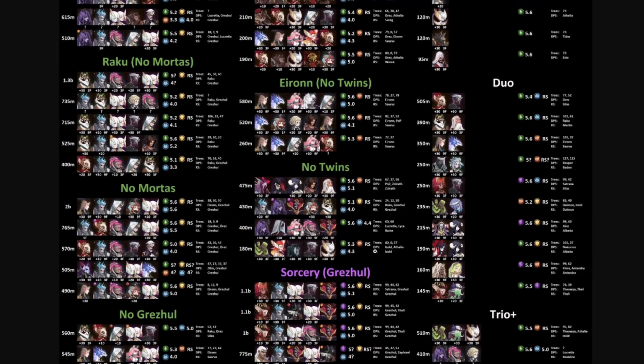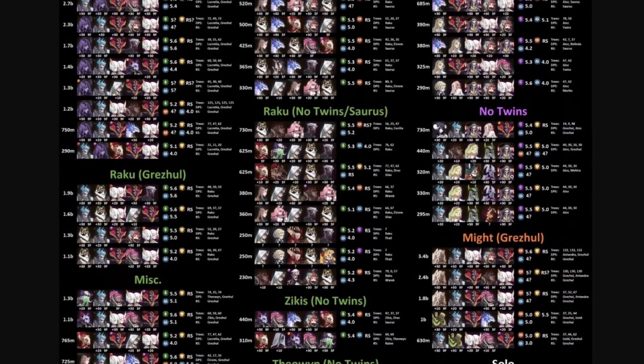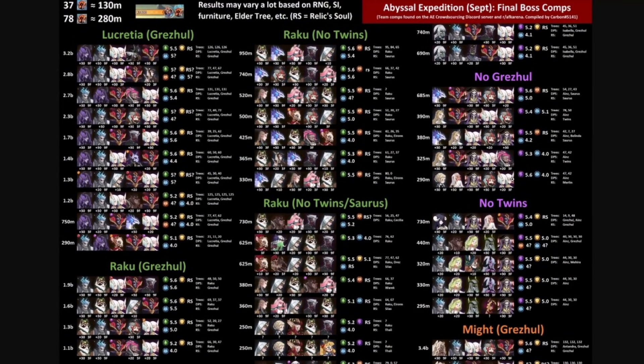We have duo teams doing 500 million damage — more than some five-man team comps versus the Balancer. Then of course there are trio teams running three heroes. All the data collection here is kind of crazy. I'll put a link to the guide in the description below so you can check it out. This will be an absolute giant point of reference when the live version of the Abyssal Expedition actually comes out. Let me know in the comments what you think, and as always, thanks for watching.